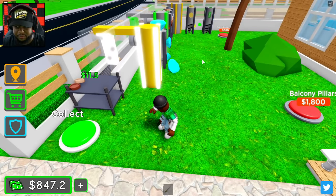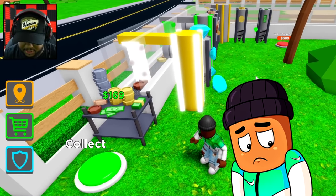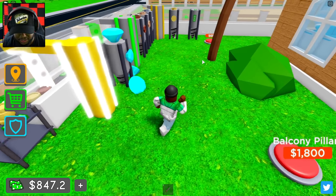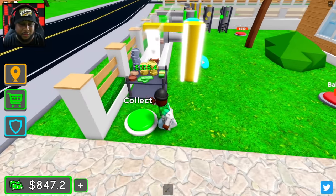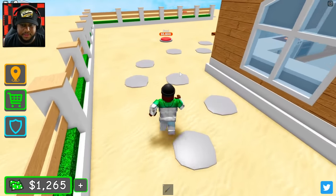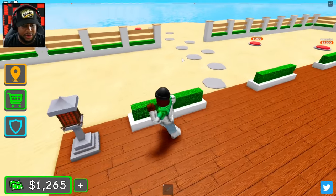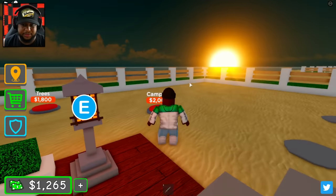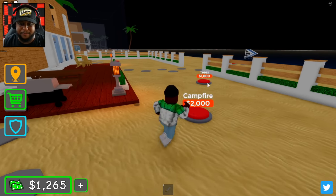I'm so stupid — I'm supposed to be the tycoon king and didn't even come out here and get more droppers. That's not the tycoon king. Let's get the medium bucks dropper and then we have our left path. The pool is going to be 5600 — we do not have enough for it yet, but we can turn on the fire and turn on the lights because it is nighttime now.